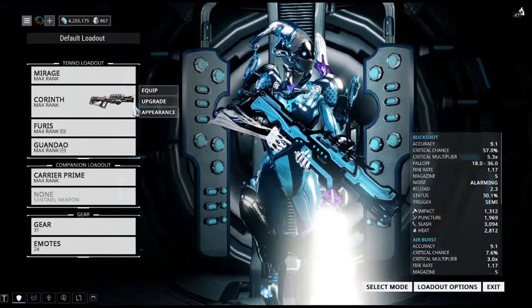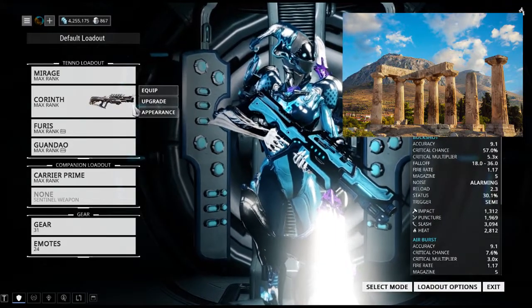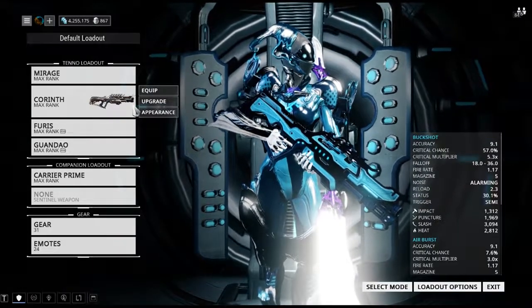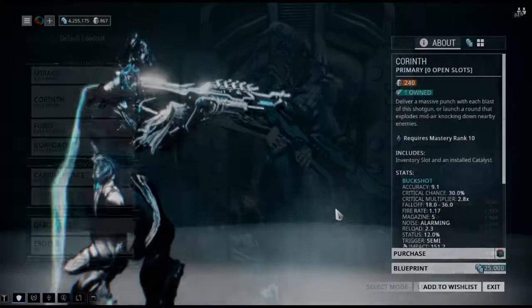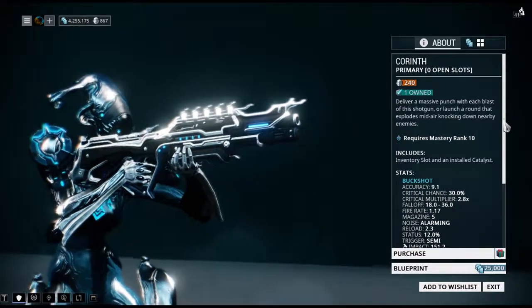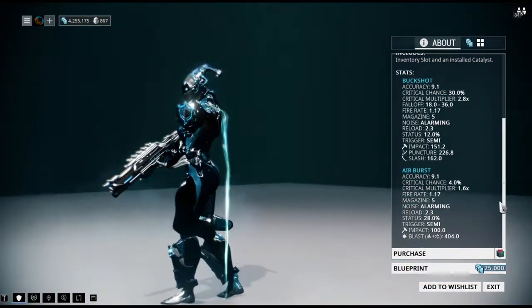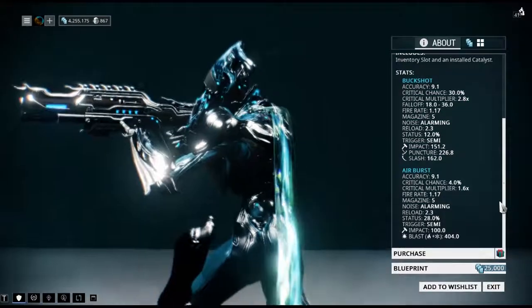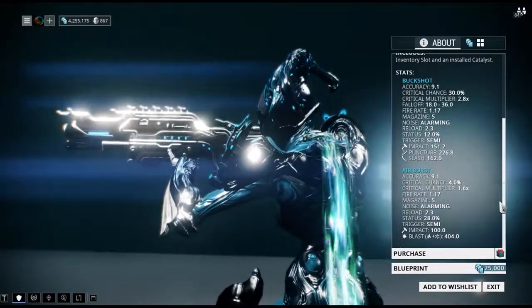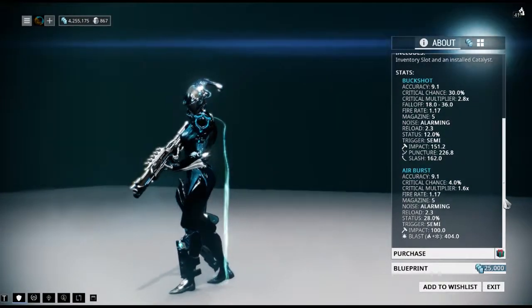This weapon came out during Update 22, more commonly known as the Plains of Eidolon update. The name Corinth comes from an ancient Greek city, though I'm not really sure how it relates to this particular weapon. It is a Tenno-based weapon — not Corpus or Grineer. The blueprint is readily available in the Market for 25,000 credits, making it relatively easy to obtain. You do need Mastery Rank 10 to use it, but if you are, this is a very nice primary weapon to get and maybe to keep.